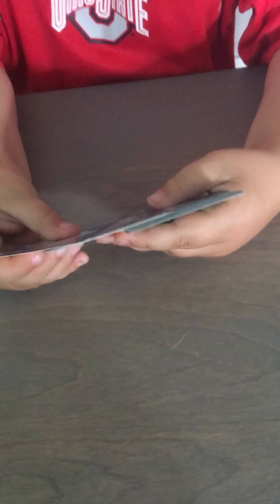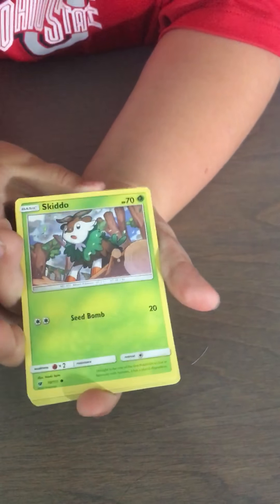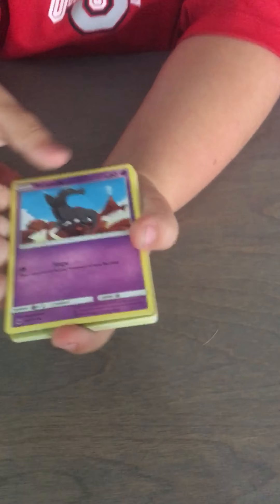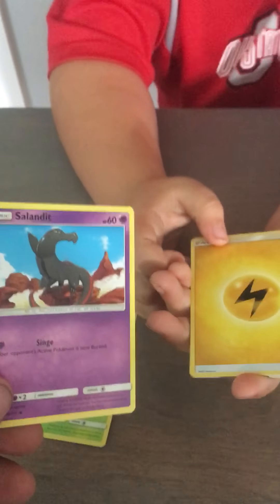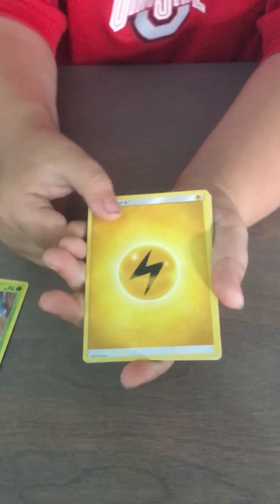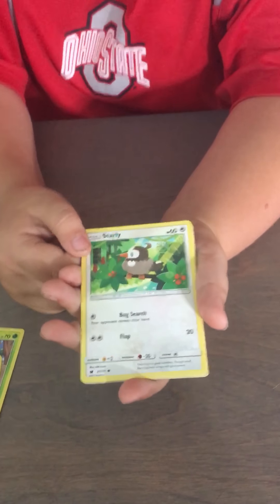Now we're going to get into the Sun and Moon Crimson Invasion. We're opening the package. Now we've got to put the waste aside. Give it a quick three-piece shuffle there. Bingo. Skidoo — that's a funny name.